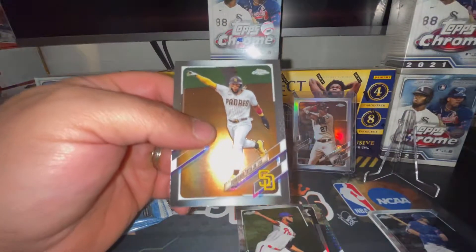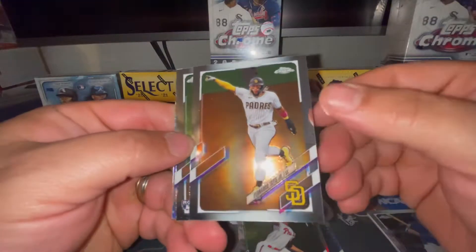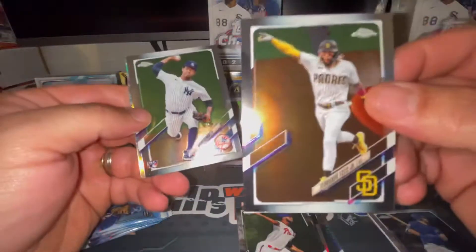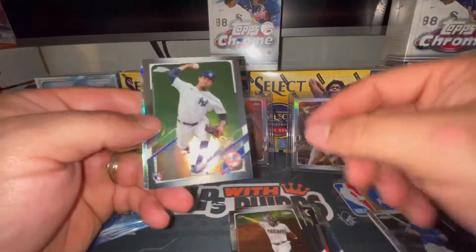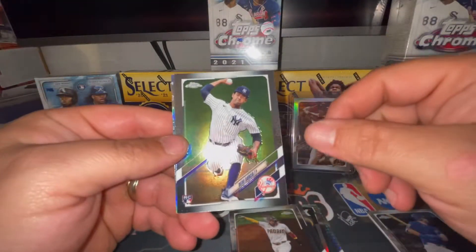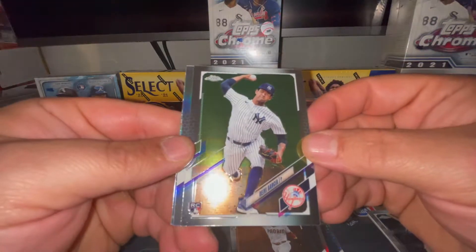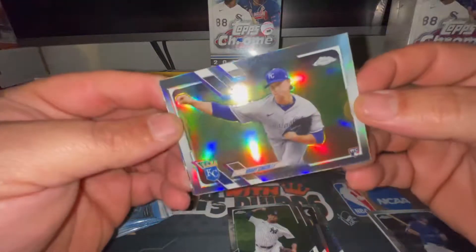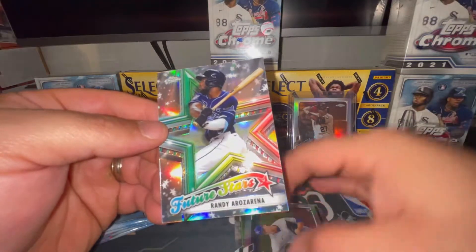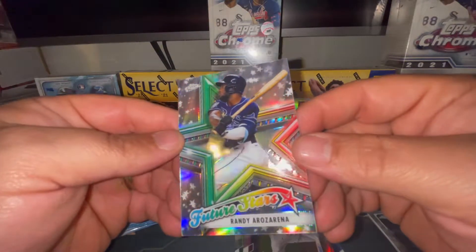There's the regular Fernando Tatis Jr. base card. We may include this one in our giveaway this Friday as an option to choose from. I'm going to give y'all probably eight to ten options and knowing me I'll draw more than one winner. There's going to be a Deivi Garcia rookie card, a Brady Singer rookie card, and a Randy Arozarena future stars.